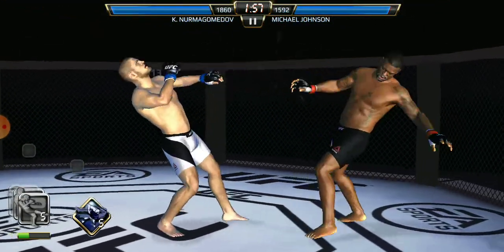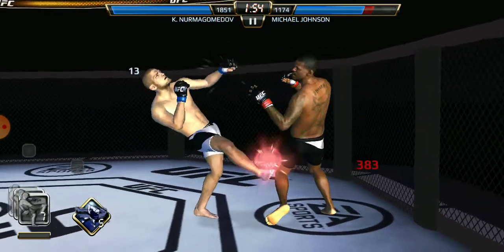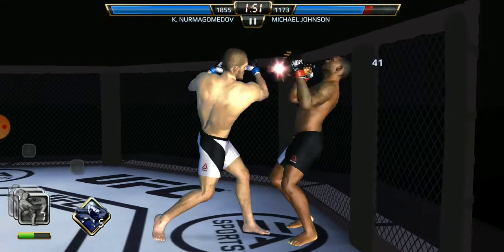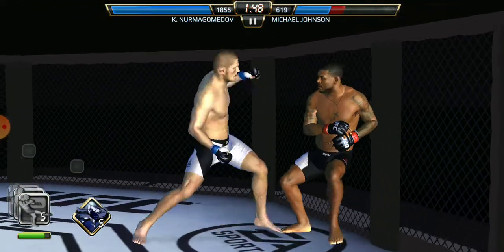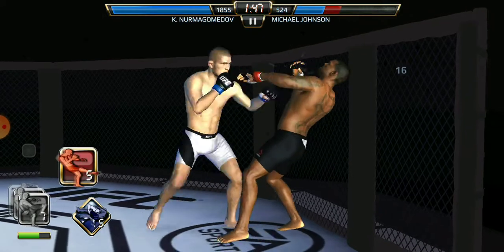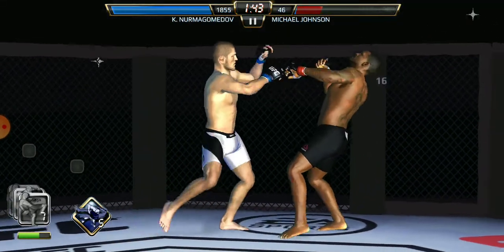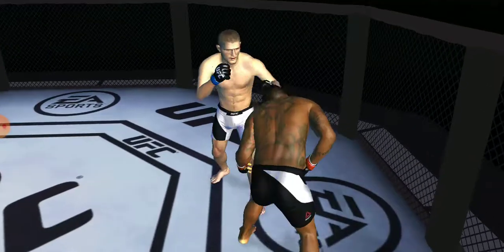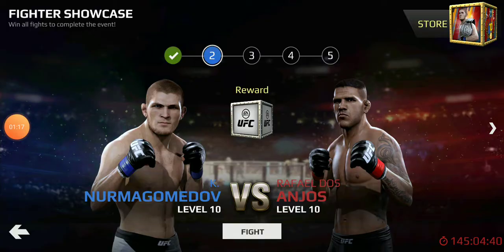Here's Khabib Nurmagomedov — nice inward heel stomp kick by him. Michael Johnson just got rocked, and a nice knee to the body from Khabib. Another inward heel stomp kick, knee to the body, knocks him out. Your winner is Khabib Nurmagomedov. Rafael Dos Anjos up next.